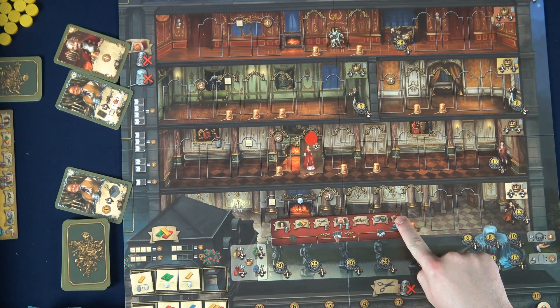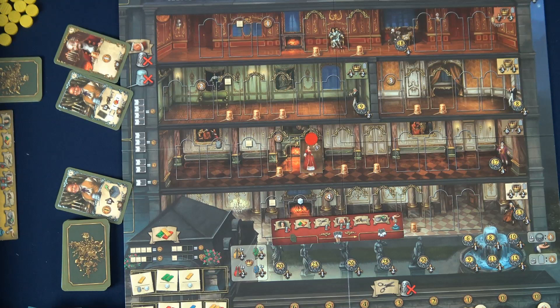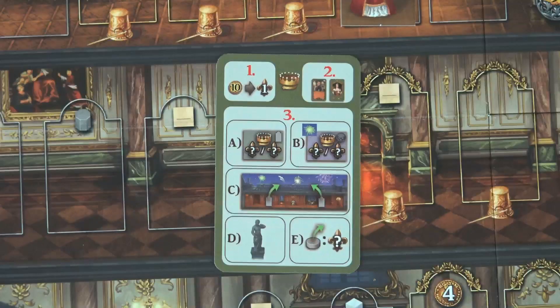Once all players have run out of cards, the action round ends and players collect income. They get a base income of five money, then additional income from the fountain depending on their markers in each row. If you funded the top row of the fountain, you get one additional money for each decoration space with your property marker on it — that includes the fountain itself. If you funded the bottom row, you get one additional money for each dress with your property marker on it. After everyone has received income, a new round starts.